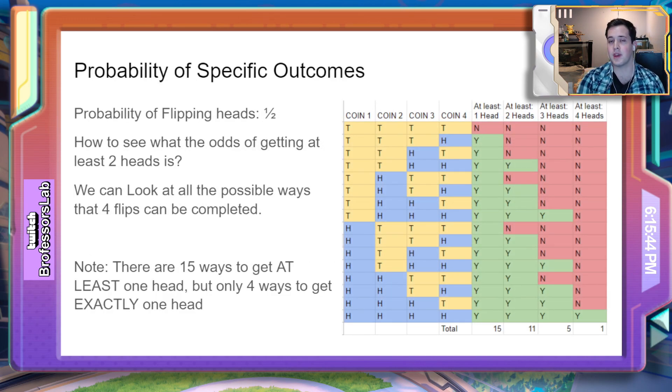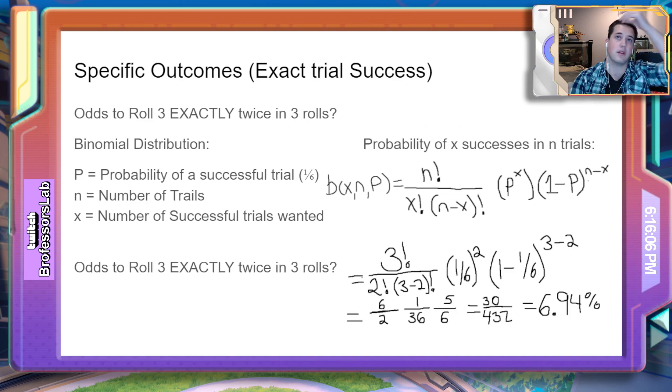In a simple case like flipping a coin with heads or tails, you could easily make a table to figure out what the odds of flipping a certain number of heads or tails are. However, that isn't really a feasible solution for things that might be a little bit more complex, something like your shiny rolls. For that, we use something called a binomial distribution function.